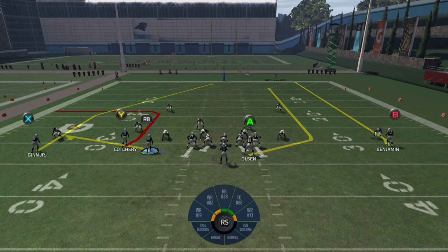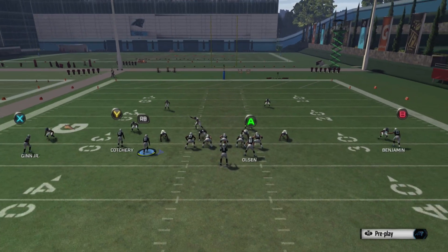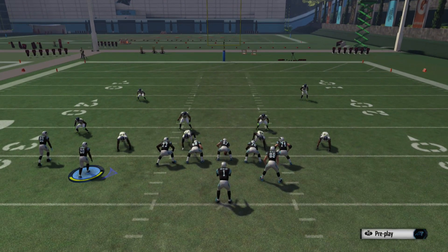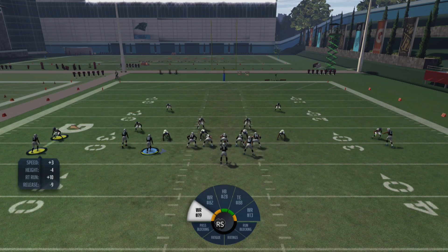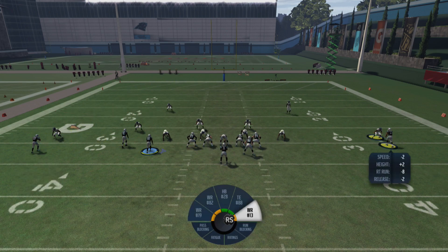What I like to do is streak my X receiver. I know posts are really good this year, but if they get bumped up that's going to mess up our Y receiver. So if they're not pressed, you can keep him in a post. But they're pressed right here, so we're going to streak our X receiver — hit triangle/Y, then square/X, then up on the left stick. You can see both the X and B receiver are pressed.